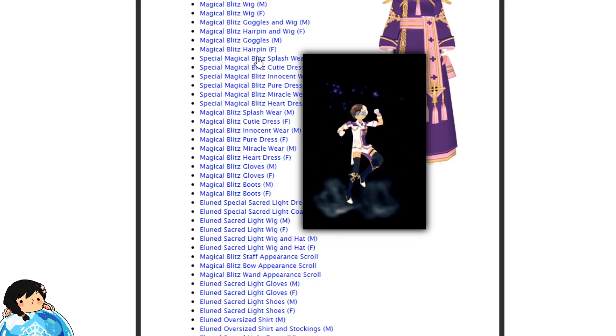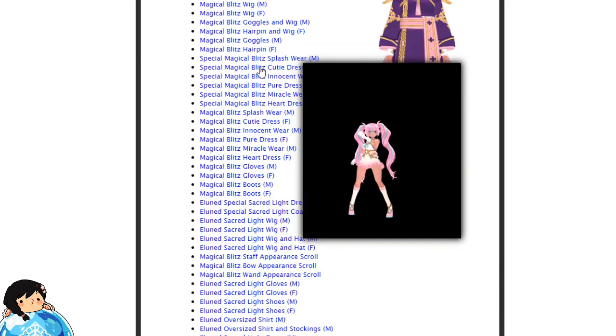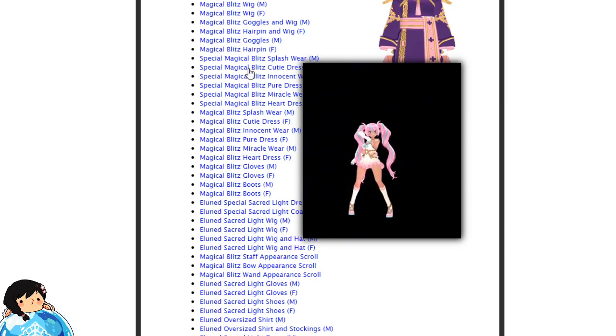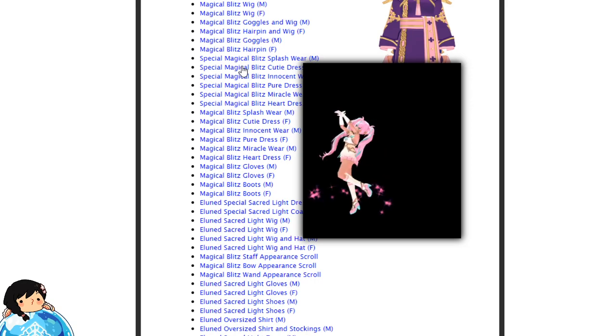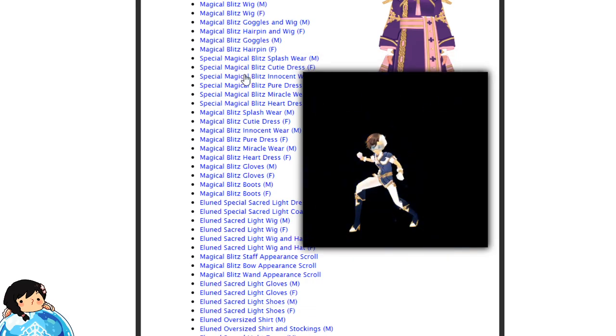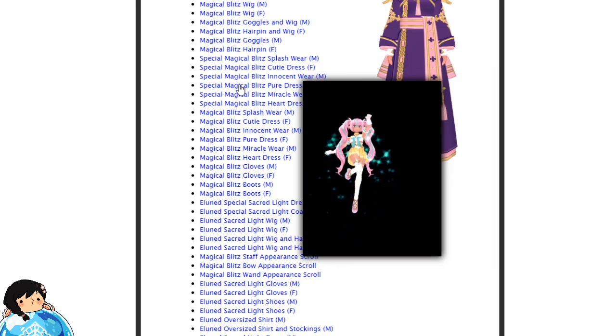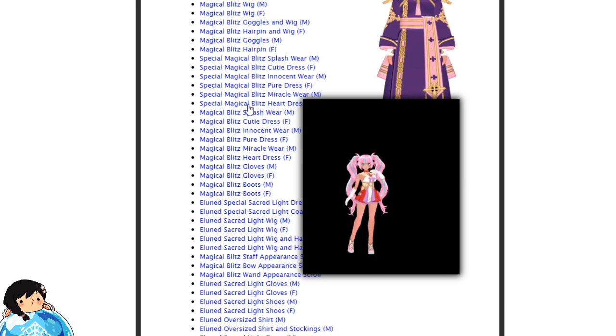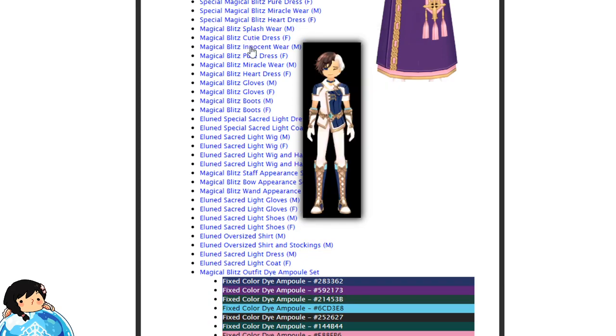Then there are the animated outfits. That's the purple one — the male one. The animation kind of reminds me of Sailor Moon when they transform. There's another one with a different animation and a different color. They changed the colors of the wings and outfits, and now they're changing the animations too. What if I want a different animation with a different color? These are more animated outfits — I really don't know why they did this, but it's kind of cruel. The animations look nice, but why?